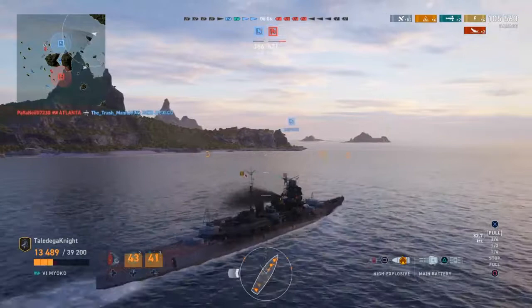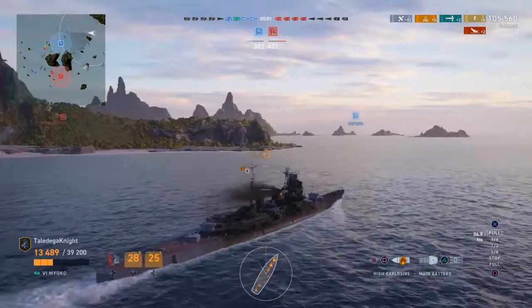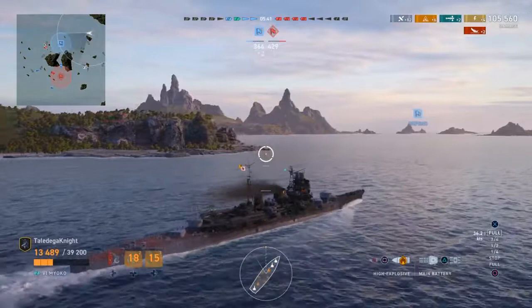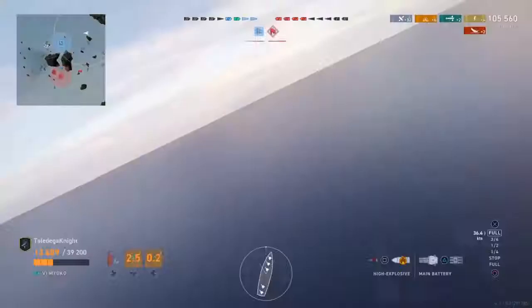I look to the south and see we have two destroyers coming in on the enemy cap. Our one defender at our cap goes down. Two destroyers against two battleships — they have a chance down there — but for them to cap before the enemy caps our base, I've got to slow these guys down. I need to use everything I can to slow their capping progress and give our destroyers a chance to make the difference at the enemy cap.